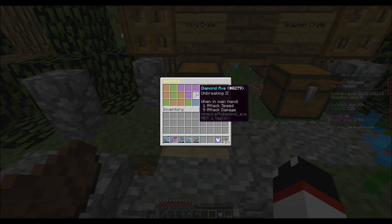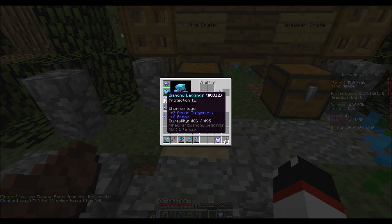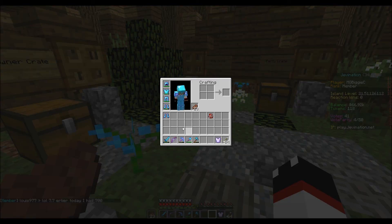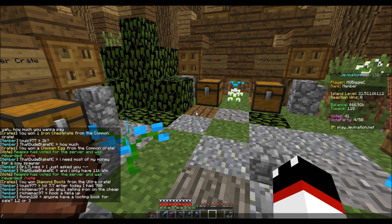Let me know in the comments what I should do with my tokens — sell them or save for mining spawners. We got boots with armor toughness from the crate! That's all the keys for now. Let's go back home and see if anybody is selling iron.